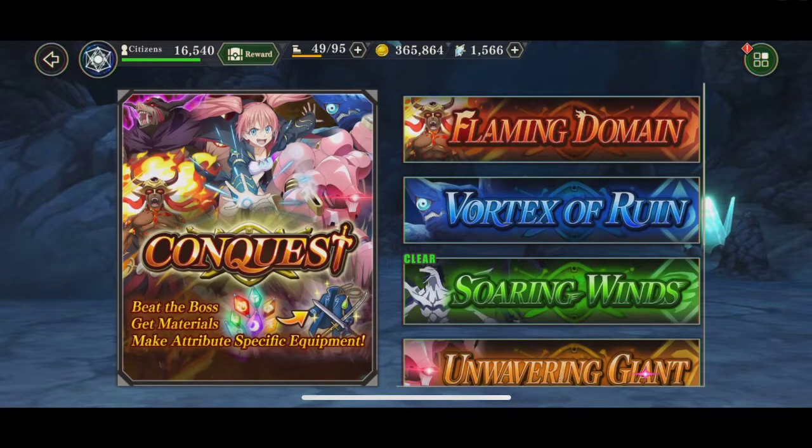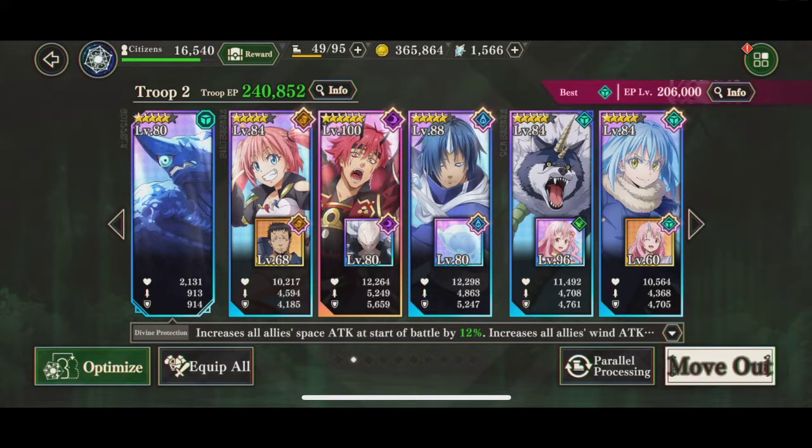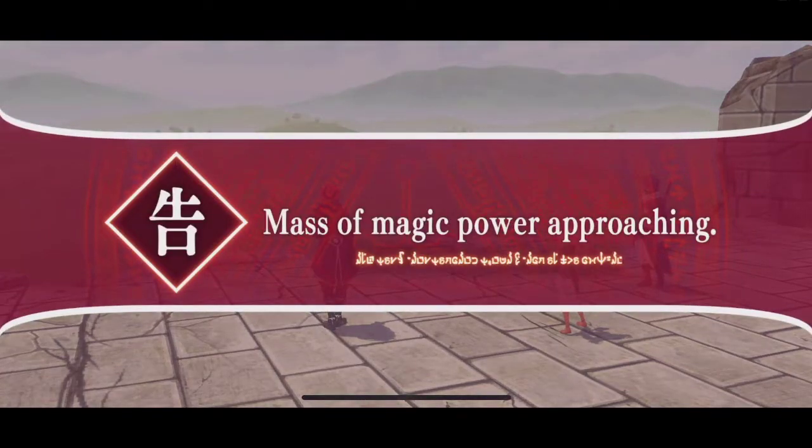In today's video I'm going to be showing you how to take down Soaring Winds on normal difficulty. My EP is 240k with this team — the 'If You Have the Space' team — so far Rimaru, Ranga, and Charybdis. This is using the free Benimaru. Milim is in here to change the souls, just as Ranga is. I'm going to start with the space units in the rear guard so I can swap into them for the most souls. This is a guide not using Alice to cheese the fight, in case they patch that later.